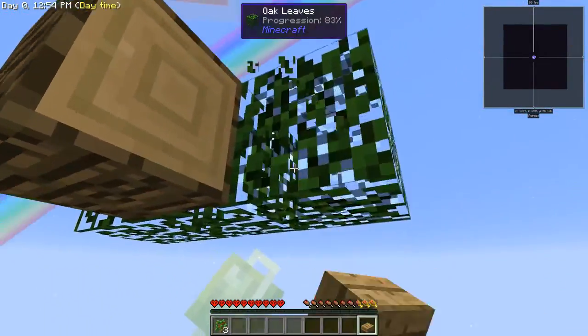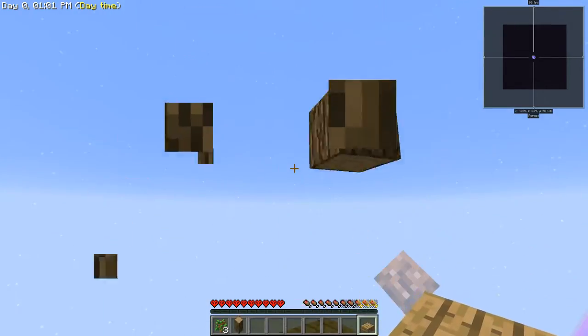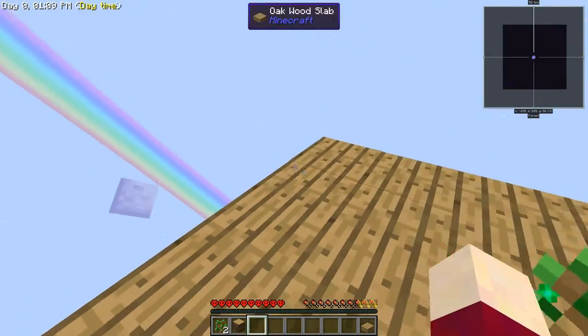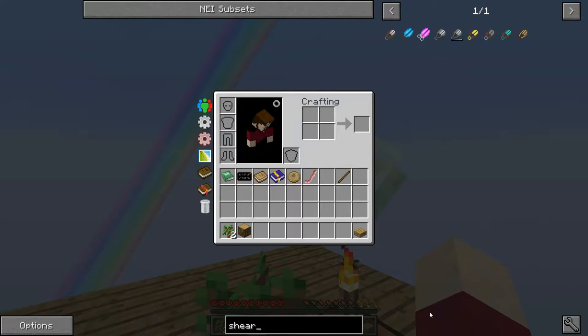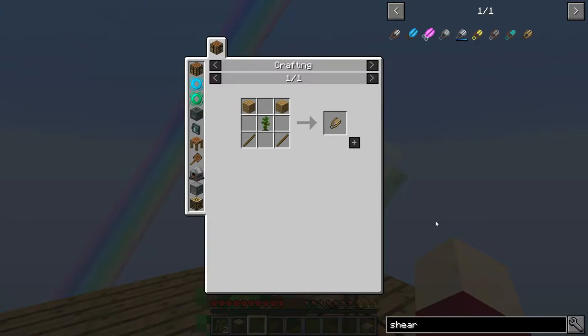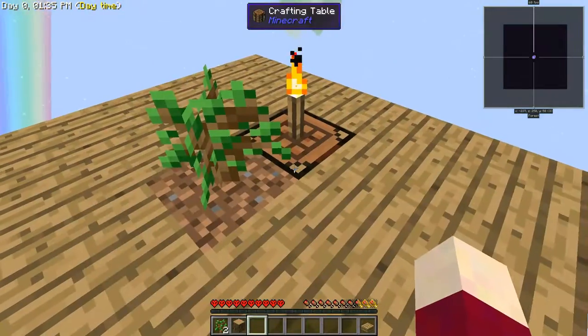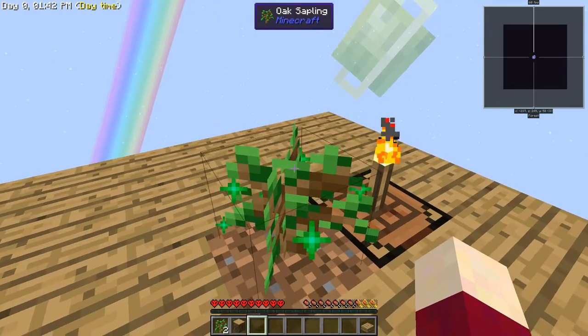I found out a little too late in the last series that we had wooden shears. I don't know if we have anything like that this time, but we're going to plant a tree, put a torch next to it, and take a look. We do have wooden shears from the Wooden Shears mod - it takes a sapling, a couple of planks, and a couple of sticks to make. I will definitely be making those. We also have the twerking mod, so that's going to speed things along.